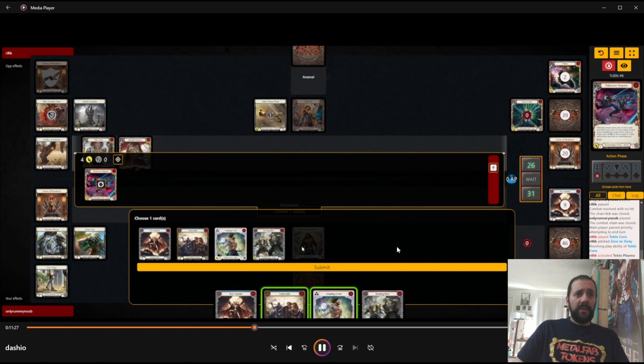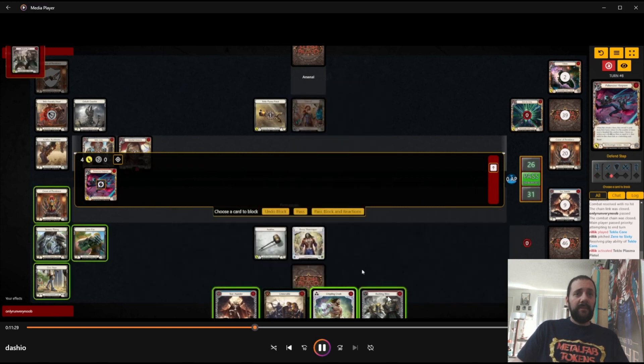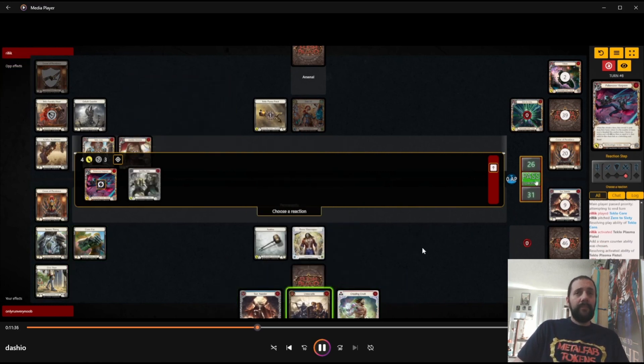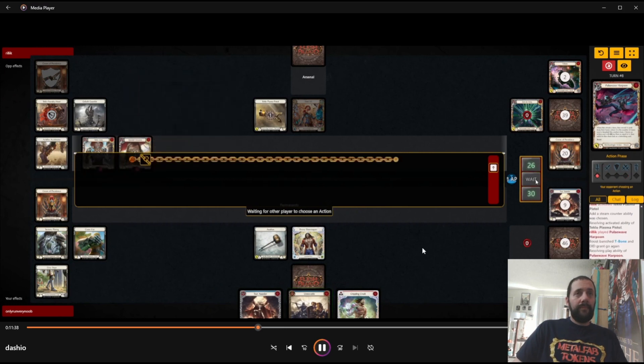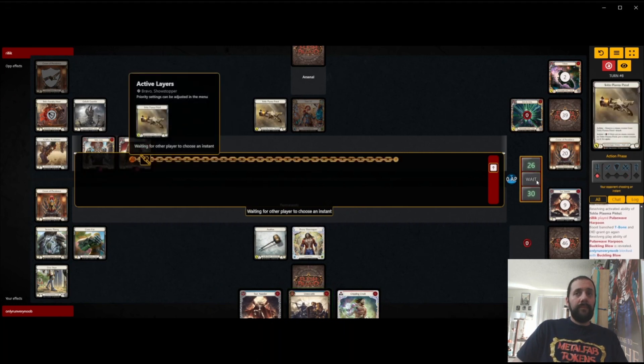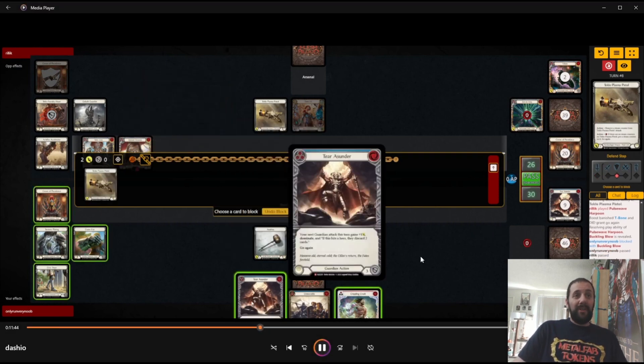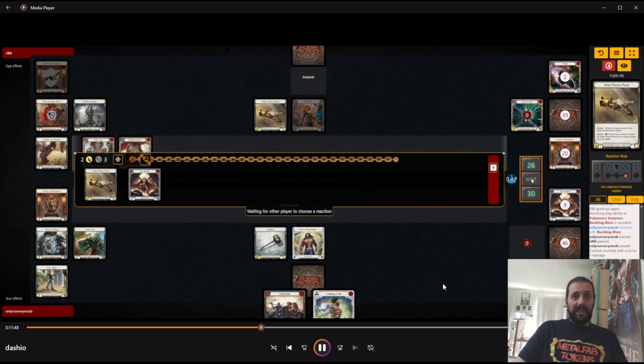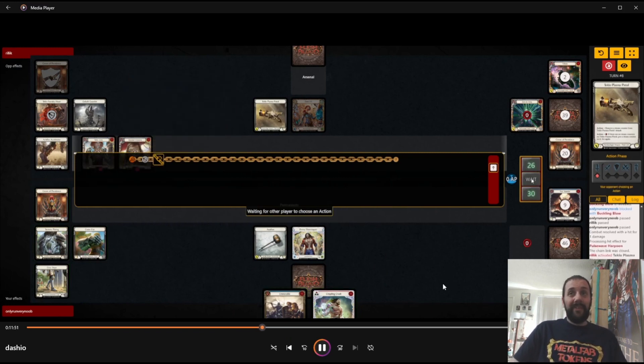So we're going to show them a card we're going to block with, which is either Buckling Blow or Terra Sunder. We show them Buckling Blow and then block with Buckling Blow. And they attack us with Pistol, which I think we can just block with Terra Sunder here. We're not going to use it this turn cycle and it's not like we really need to preserve that threat. They still have a long way to go before they develop enough Pistol items for it to be grindy.